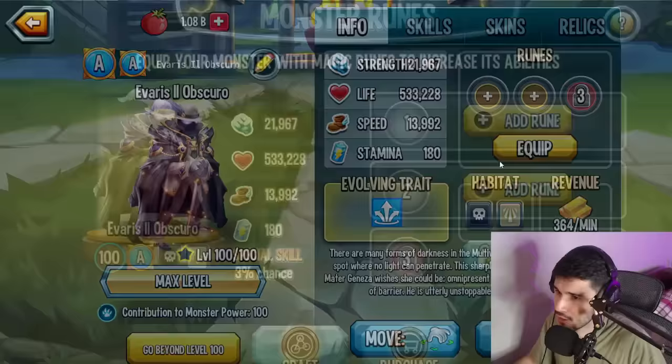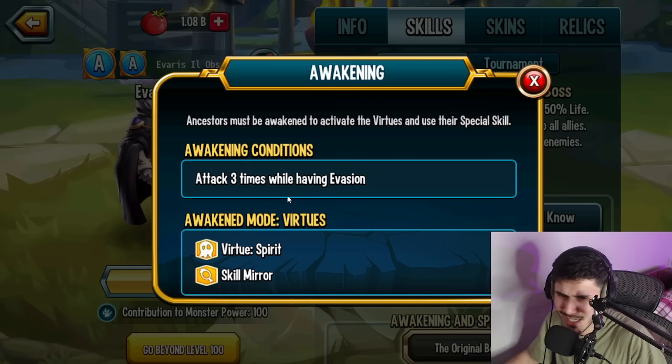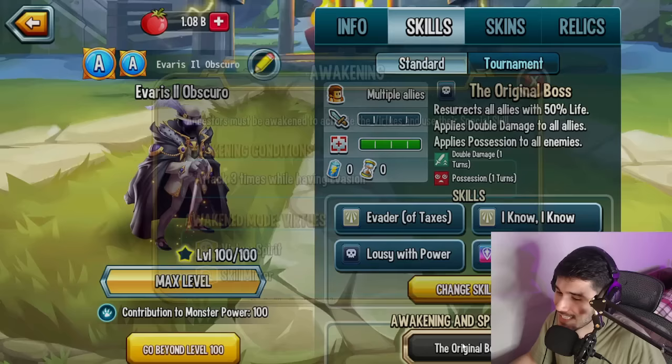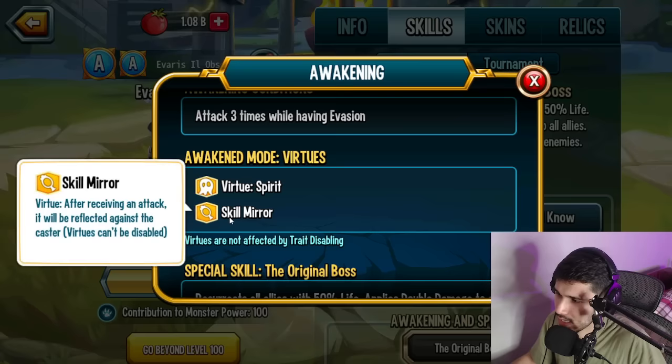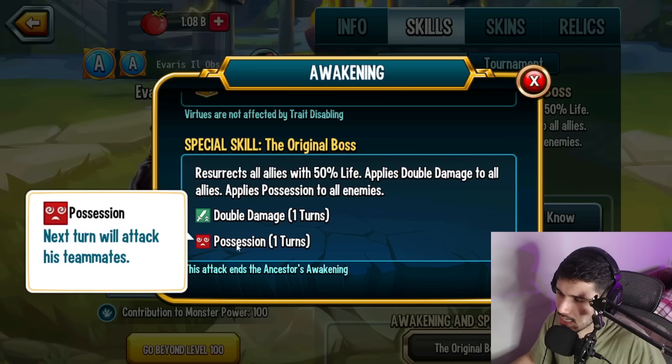If I had to pick the four best skills I'd run all four locked ones once you unlock them. He has Dodgy Area base, and later unlocks immune to possession and immune to fear. For runes, you can run this monster as an attacker — I'd run two strength and one speed. Now let's look at his awakening: it says 'attack three times while having evasion.' That is so freaking easy! I really wish this monster had extra turn skills — he would get his awakening even faster.